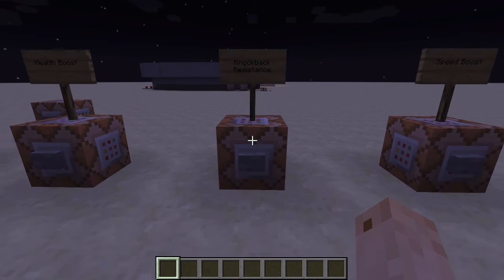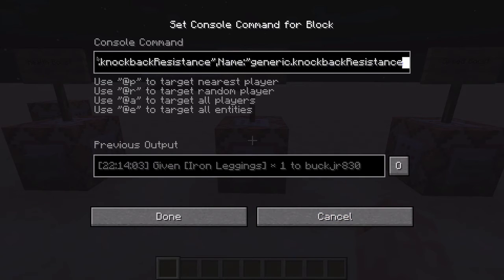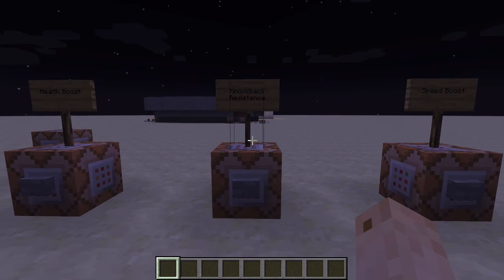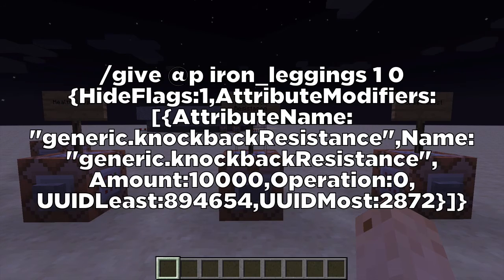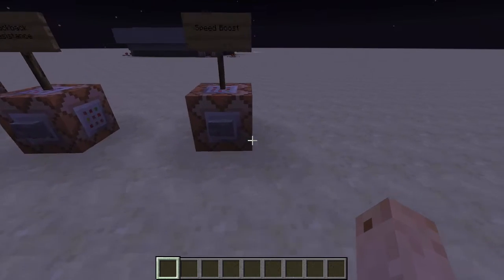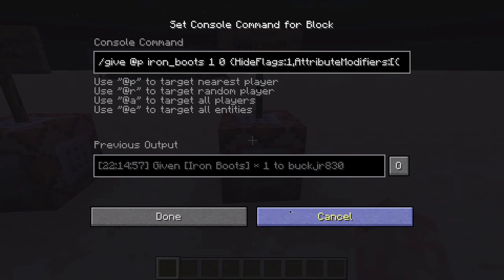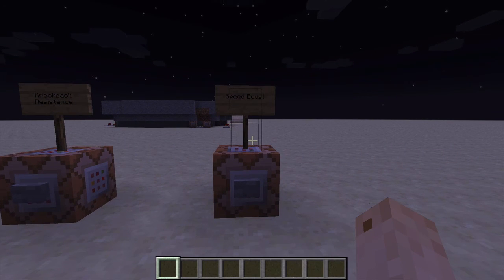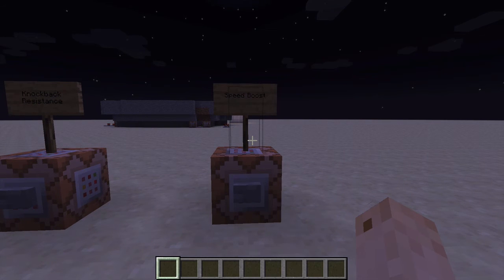Now let's move on to knockback resistance. Just like the others, I'm going to throw the command up on the screen right now. All right, now we're onto the speed shoes command — just like all the others, I'll put the command up on the screen. It's all cool stuff.